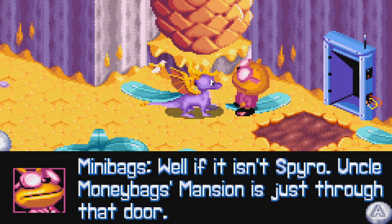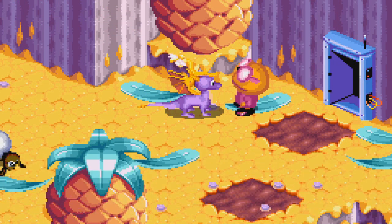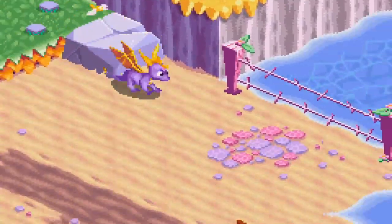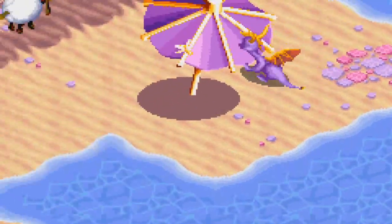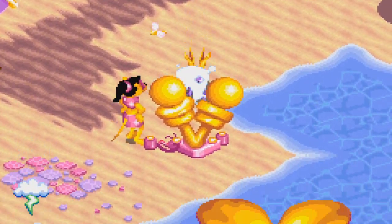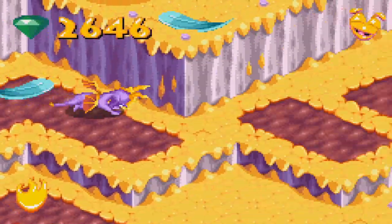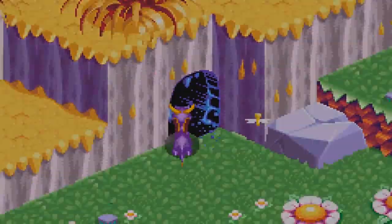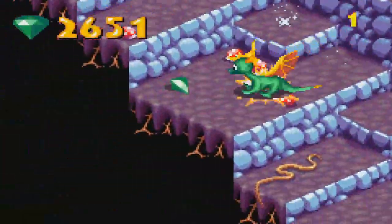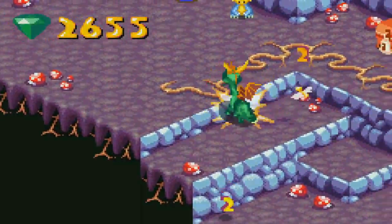Well, if it isn't Spyro — Uncle Moneybag's mansion is just through that door! Is this mansion an actual stage, or is this just a side area? I drowned through a corner? Really, game? I fell all the way through! Shouldn't it have been a bit shallow around that part?